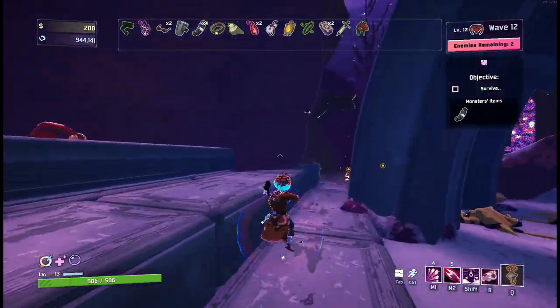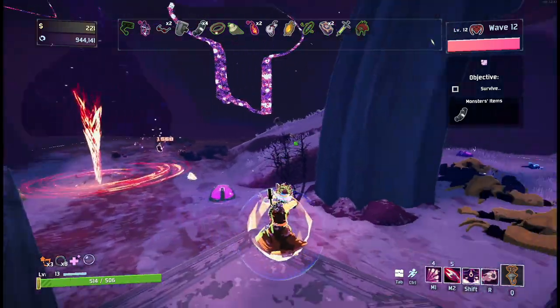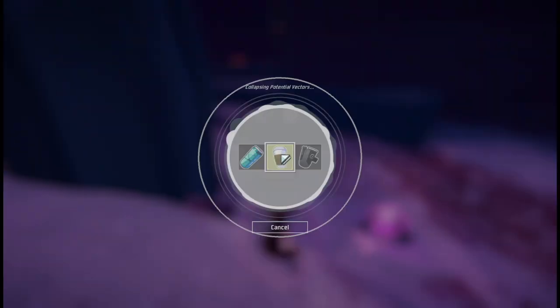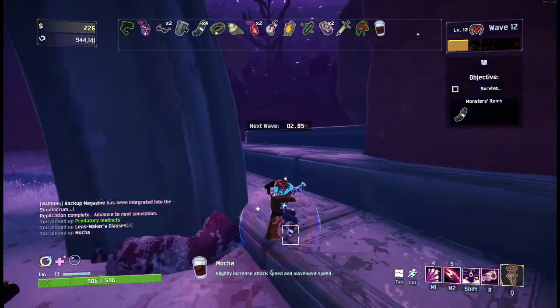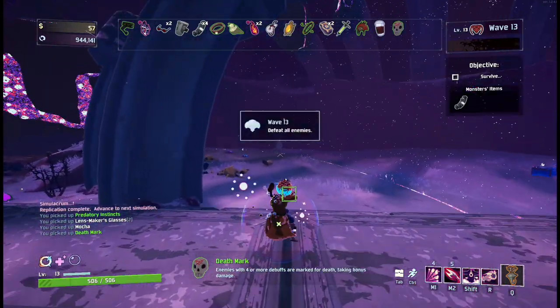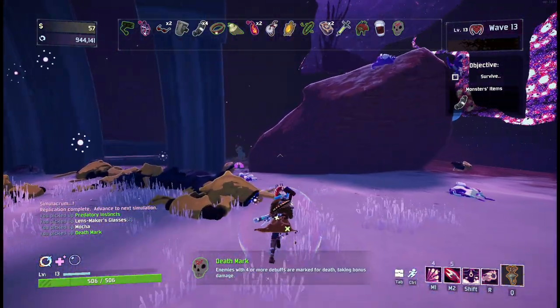The monster items — they have a backup magazine. I'm not sure if that works for them. We got kind of lucky with that draw. Mocha is good for running and attack speed. I have four more debuffs — that's not too bad for Bandit, but we need bleeds and slows and stuff.